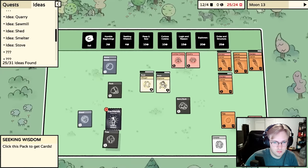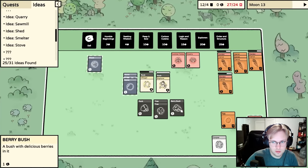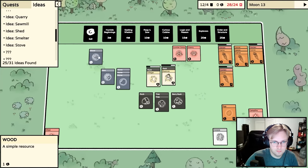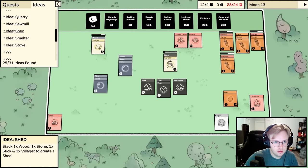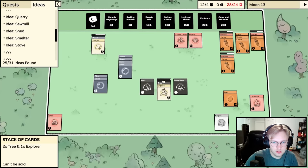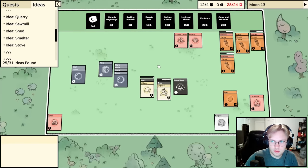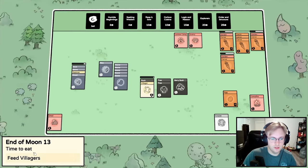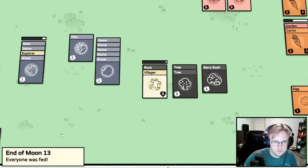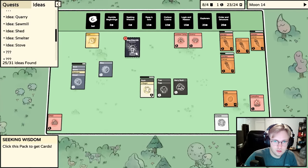Let's get some seeking wisdom — more rock, more wood, trees, rock, berry bush. We do need a shed: one wood, one stone, one stick. Here's our stone — wood, stone, stick. Hopefully we get this done before the day ends, otherwise we'll have to get rid of these stones. Everyone was fed — okay, great. Sell four cards, sell the stones, start new moon.